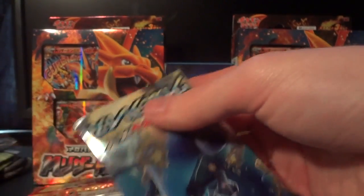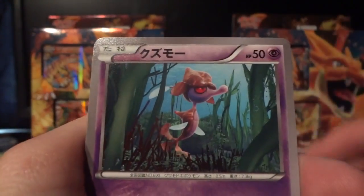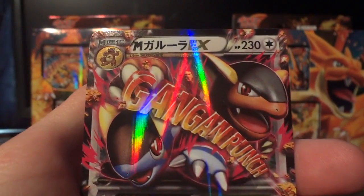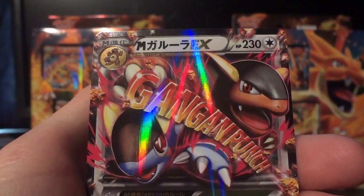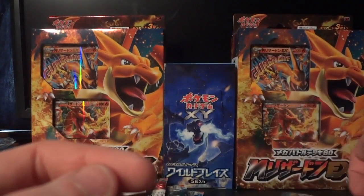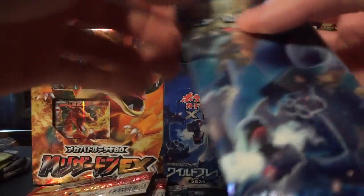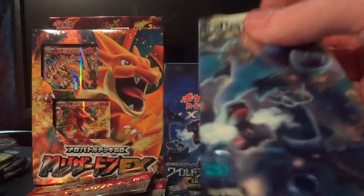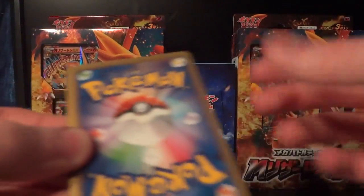Moving on to Wild Blaze — all them Charizards in the set. Would be awesome to pull another one if I could. We have Barbaracle, Skrelp, Spheal, Luxio, and nice — Mega Kangaskhan EX! Beautiful. These sold really well when I was first opening my Wild Blaze, and it's nice to get another one. I think I'm selling it for $10, so if anybody is interested, definitely pick it up before it's gone. I think I actually only have one left as of the time of shooting this.